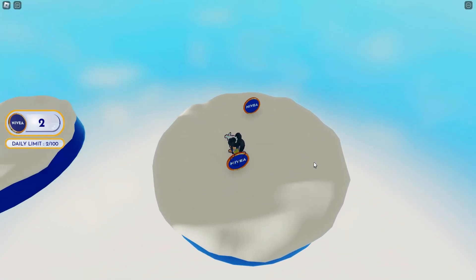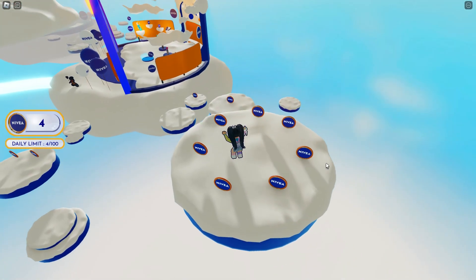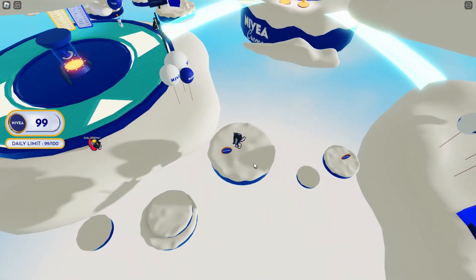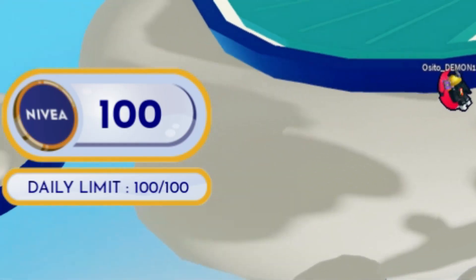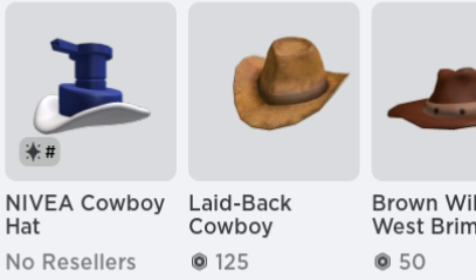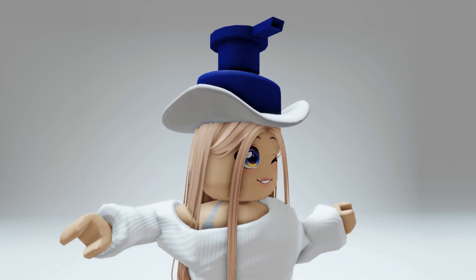The coins look like this and they're hidden around the map on the obbies. But they're super easy to find and they respawn every few seconds. Once you collect 100 coins, come back the next day until you reach 350 and you'll be able to purchase this item completely free.